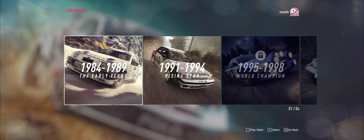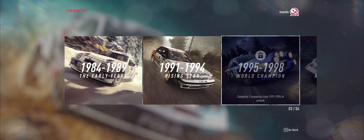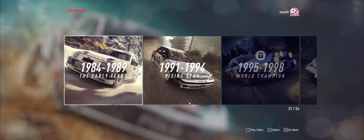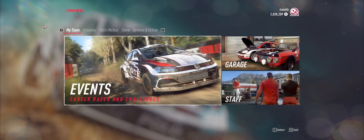In the Colin McRae DLC the content is organized by years of his career: 1984-89, 1991, 1994, 1995-98, and 1999-2006. You get scenarios in each period based on all the different cars he drove. Really cool. Between the first three games reviewed - Assetto Corsa Competizione, Automobilista 2, and Dirt Rally 2 - you can see they all have very clean menu systems.